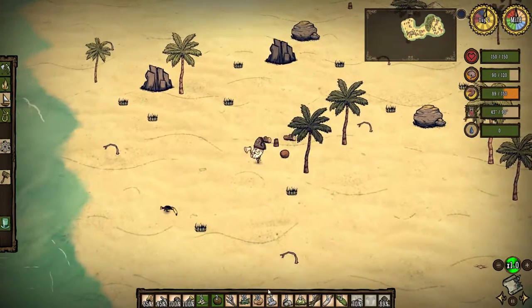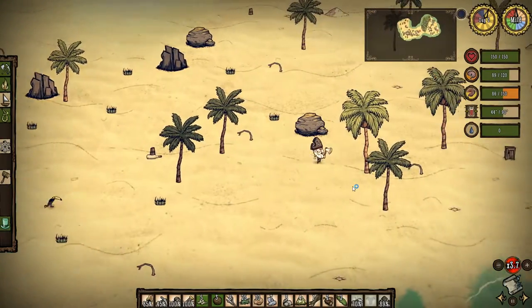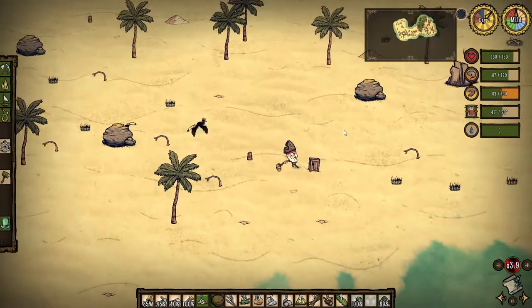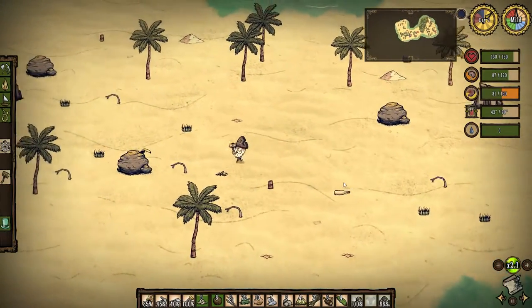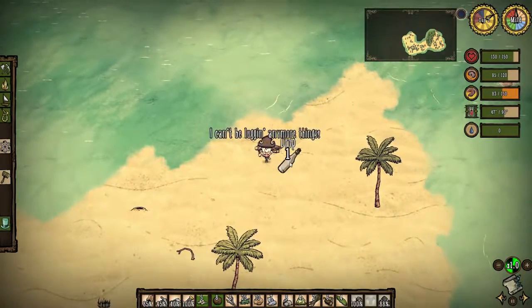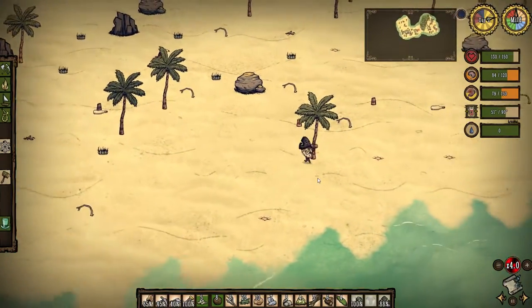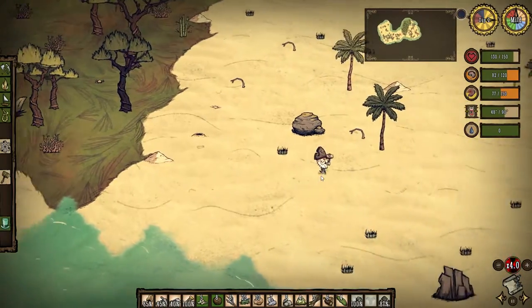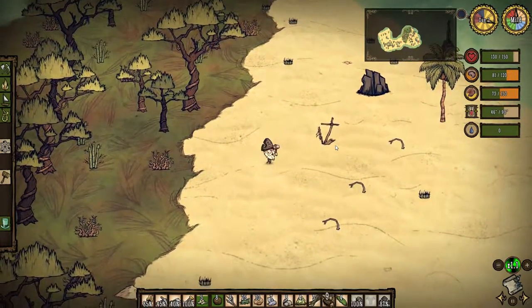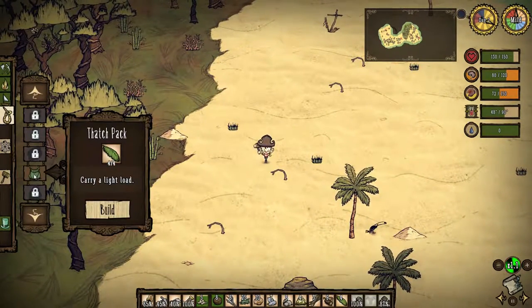Let's get some more wood before we do anything else, just to make sure we're set. Those coconuts hurt — they take 20 health each, it's insane. That's where we got the glass bottle from — smashing a crate. More glass bottles. I don't want glass bottles! Maybe we should harass some butterflies. What I actually need to do now is make a thatch backpack.